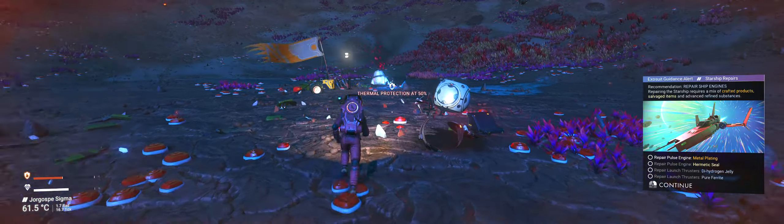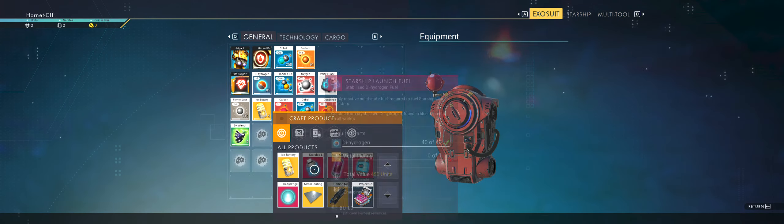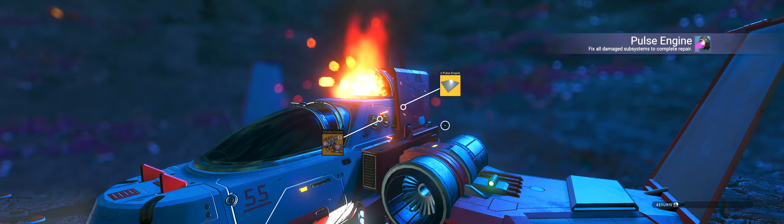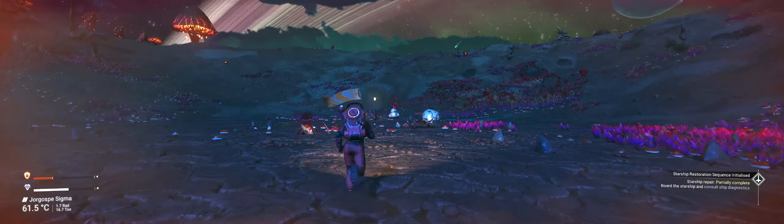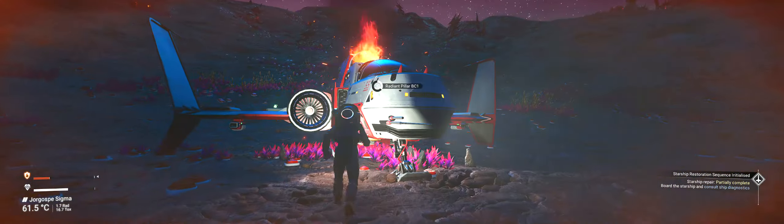He wants us to build some metal plating. So build metal plating — we had the materials to do that. Compartment prepared. Alright, we got that. Come back here. Let's go back into the ship.